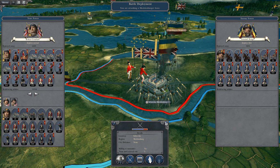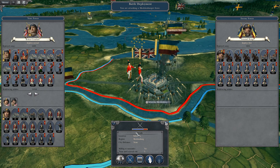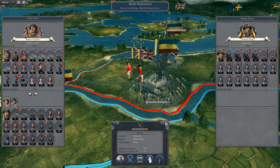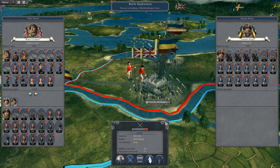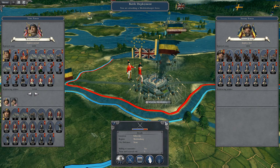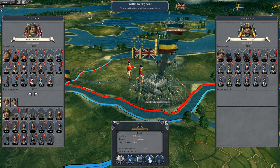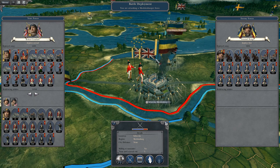So to run off how we left off, we have attacked Mecklenburg Schwerin — some variation of that — with an absolute crap ton of troops. And as you saw from the last part, due to a snafu, one of their armies actually retreated, so this one's going to be fairly simple. So let's move in.